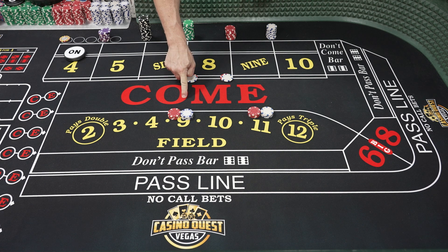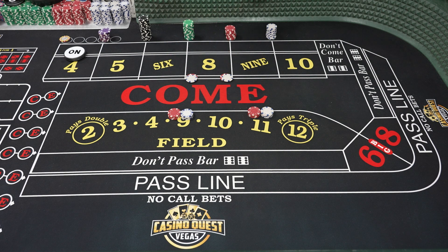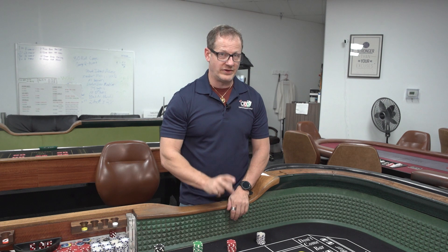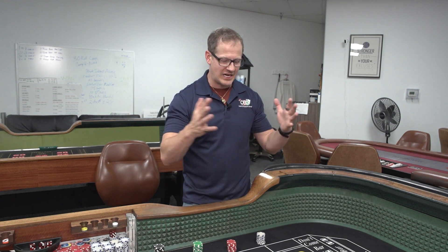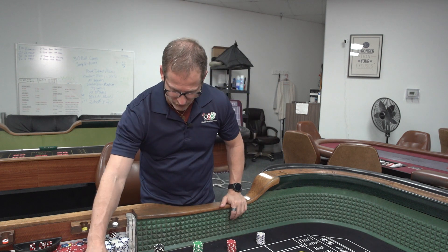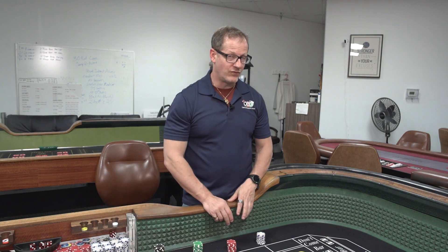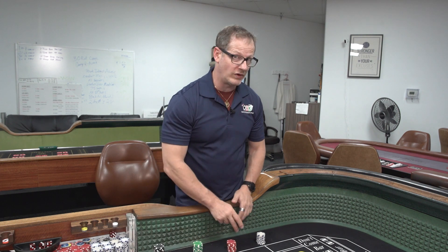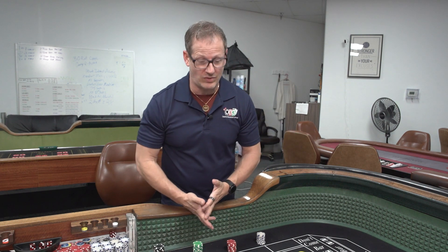This is going to be the press and collect strategy, and this is going to be the power presser. We're only going to do four eights — pretend that four eights rolled, not in a row, but inside of a roll before the person sevens out. They came out on the point of four, and before a seven, you're going to see four eights, which happens all the time.